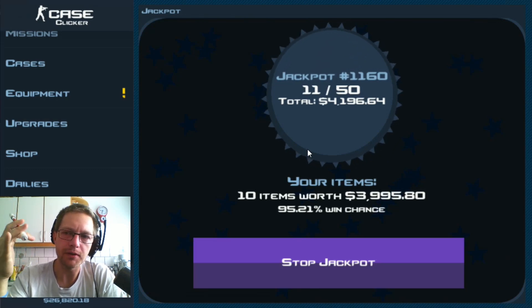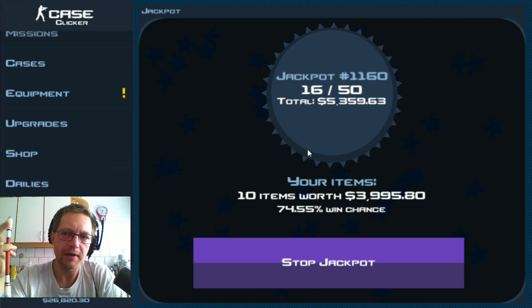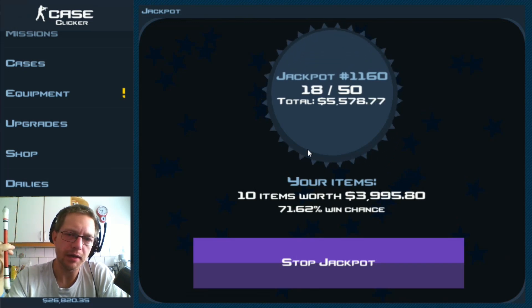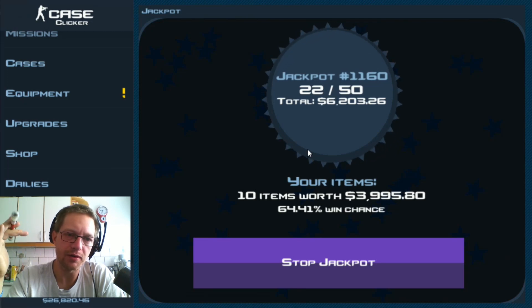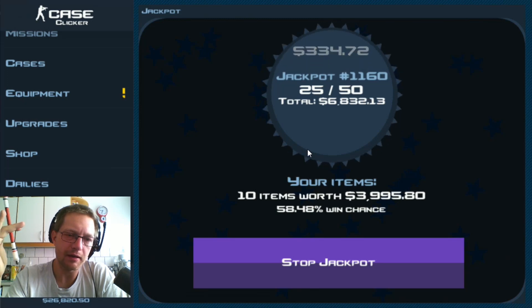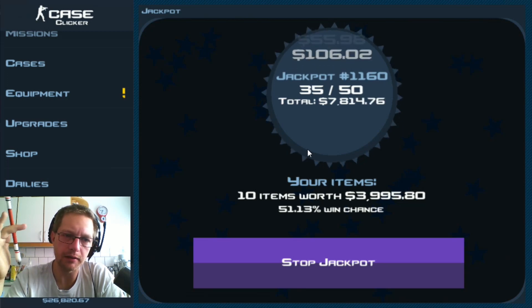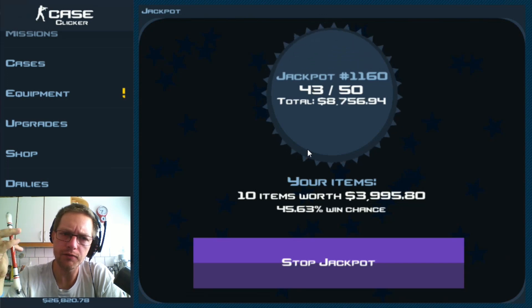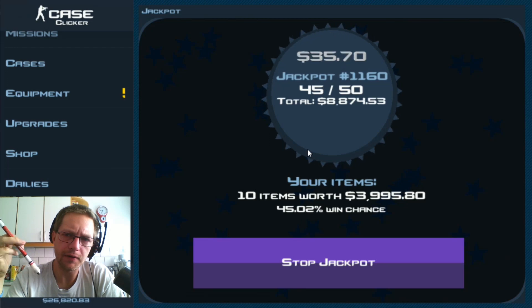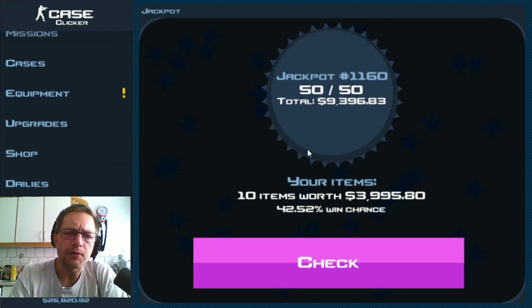It is a huge grind. It takes a lot of hours, but luckily once I've done the clicking, opening the challenge capsules is very casual — I can just do it with my hand in my pocket because it's just the same thing over and over. But it is a bit of a drag. I wouldn't mind getting that Howl now because this has been a very long process. I know it's short compared to getting my first producer at 945 cases, but I've done quite a bit of jackpot runs since I started.